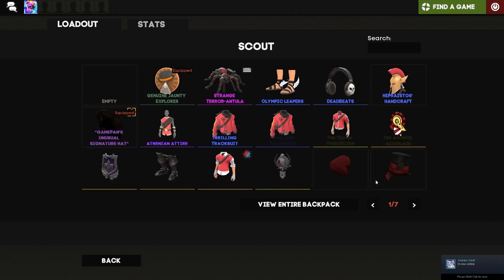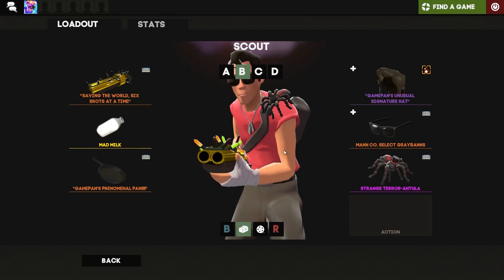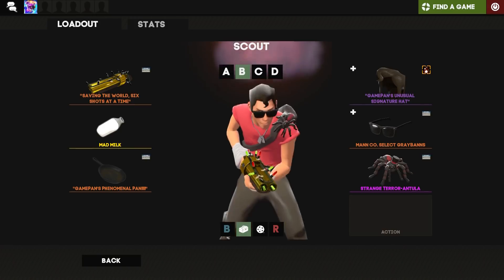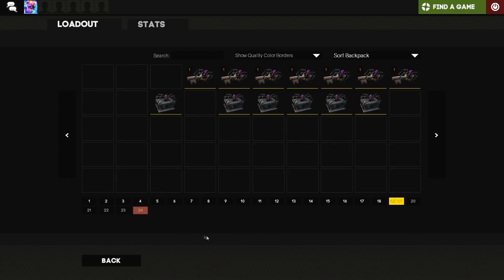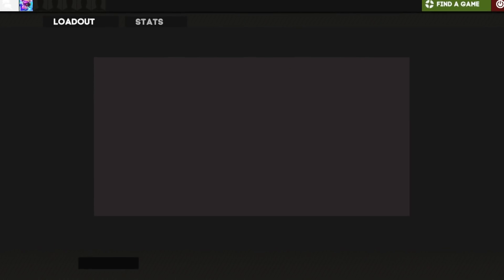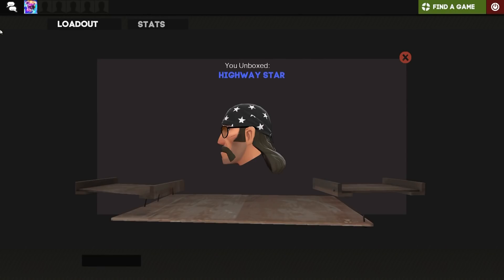We'll take a look on Scout. Look at that — it's basically a spider on your shoulder. It's a cool cosmetic. Not too bad I guess.